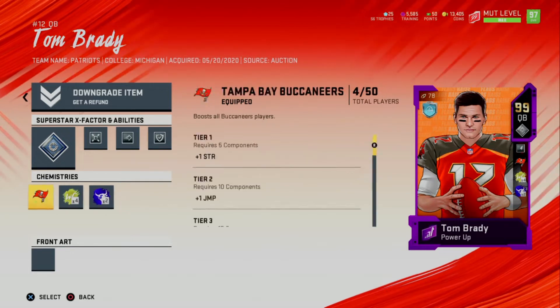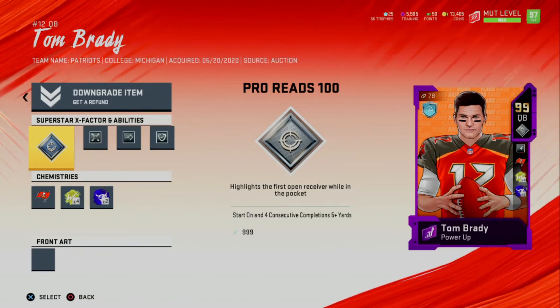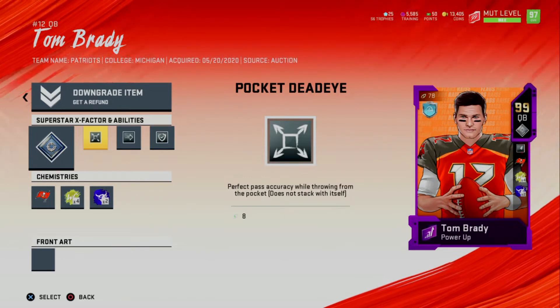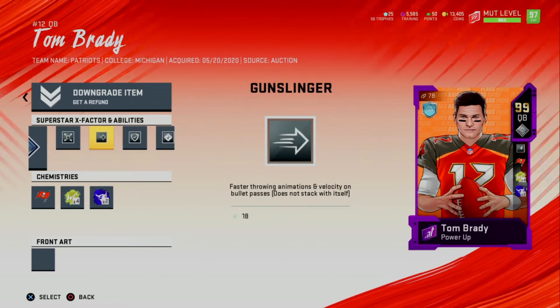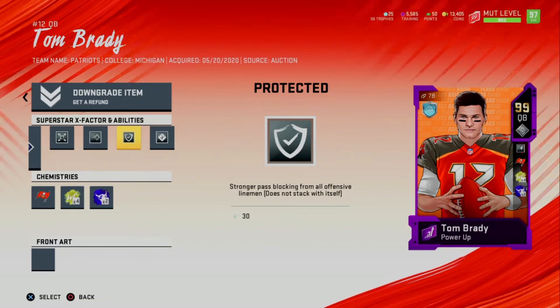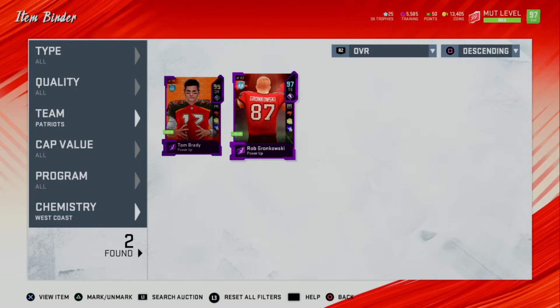I added the Tampa Bay Buccaneers chemistry — West Coast, which is what I rock for my team — and brawler. For his X-Factor I equipped Pro Reads, so the first player to get open out of all the receivers gets highlighted on the field, and this ability turns on instantly in the game. I also equipped Pocket Deadeye for perfect pass accuracy from the pocket, Gunslinger for faster throws with more velocity, Protected so linemen have stronger pass blocks giving Brady more time, and Hot Route Master which gives him four additional hot routes for any receiver.